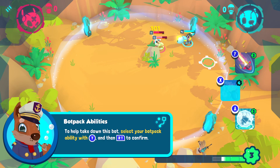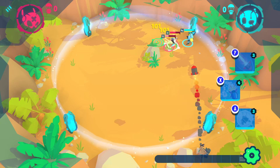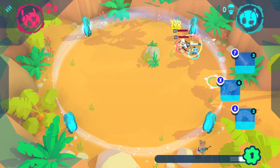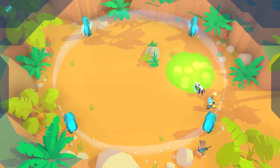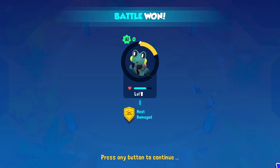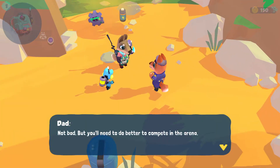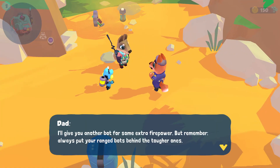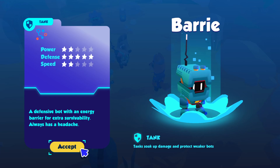Select your bot pack ability with Y... Heck yeah! Hit him. I need to do better. Heck yeah! Give me another bot. Put the range bots behind tougher ones. Understood.